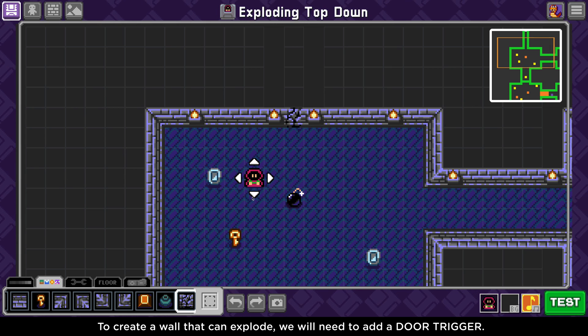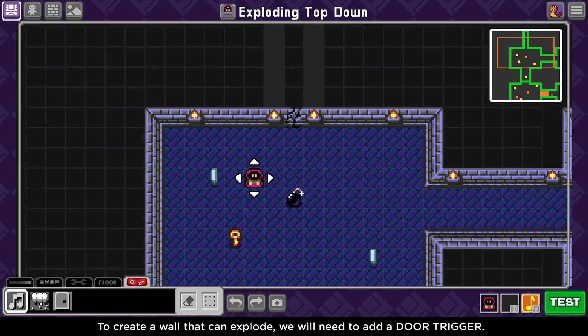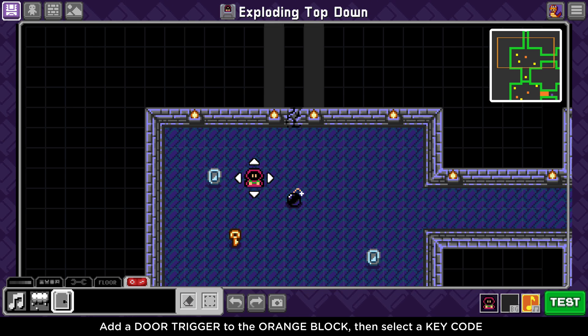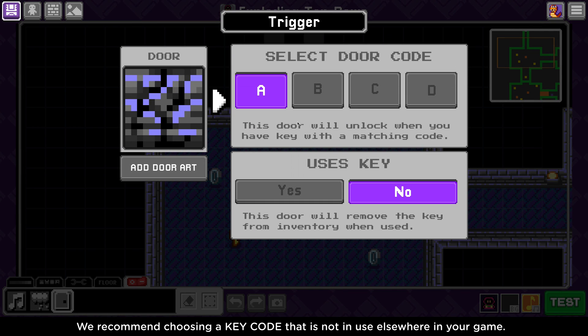To create a wall that can explode, we will need to add a door trigger. Click on the trigger tab — the one on the far right — and select a door trigger. Add a door trigger to the orange block of your choice, and set the key code to whichever key code you aren't using in your game for the best effect. I'm going to use key code D.